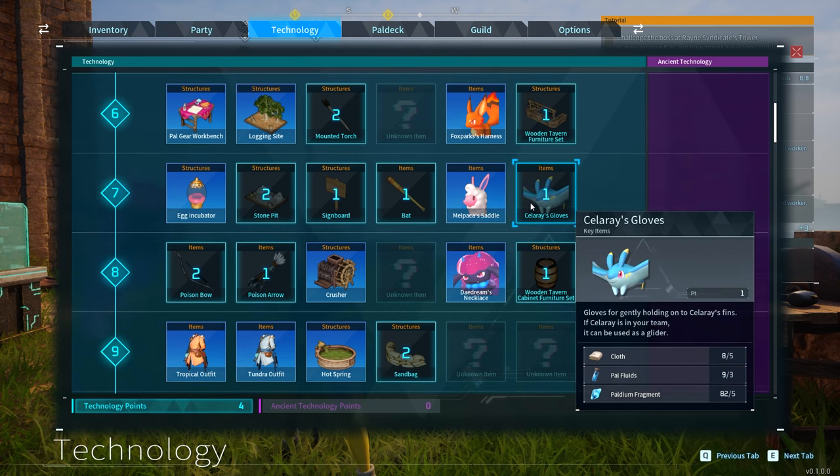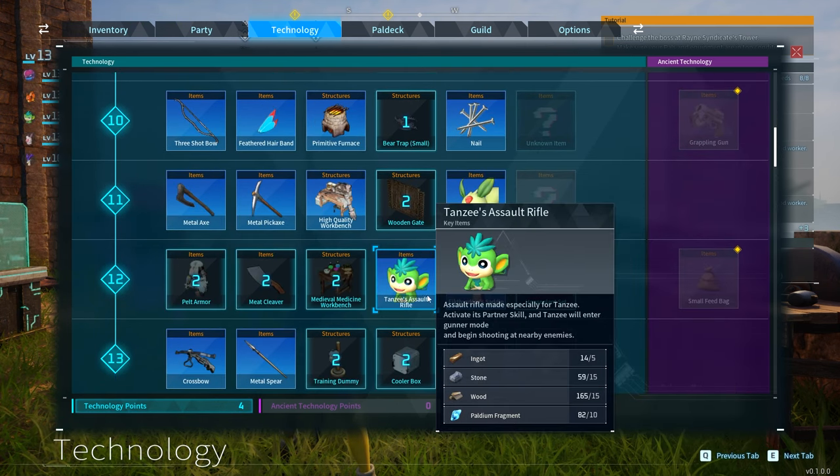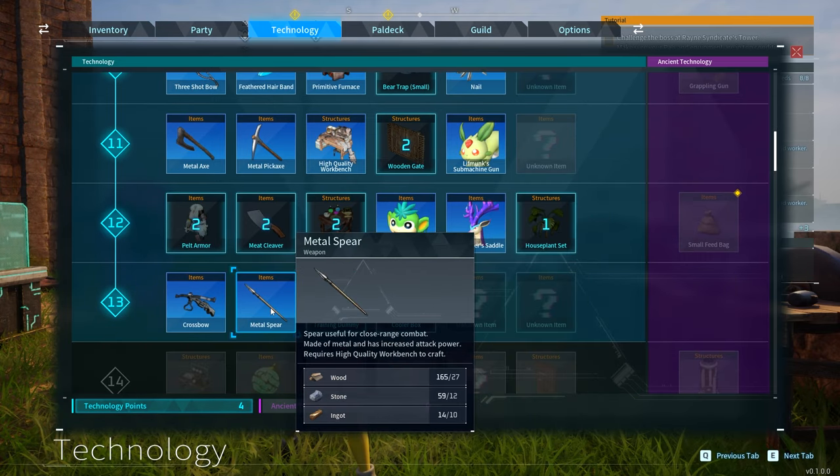You will have to catch each of these PALs to unlock the recipe for their gear. For example, Tansy's assault rifle unlocks at level 12 — an assault rifle at level 12 while I'm still using a metal spear. That's insane.